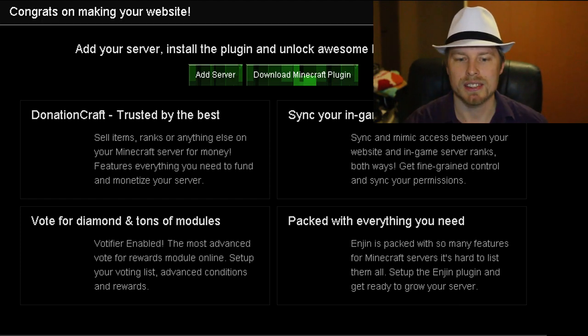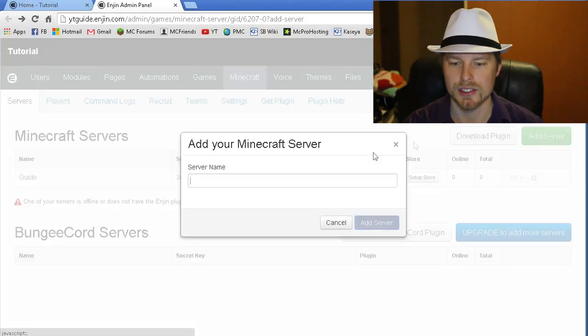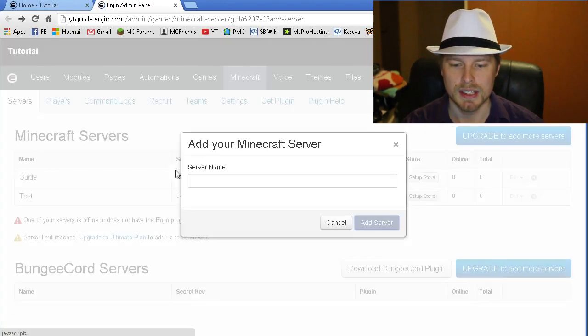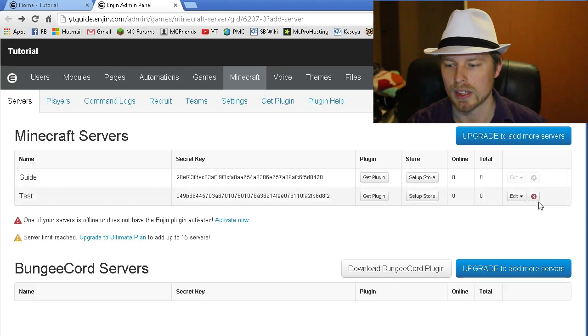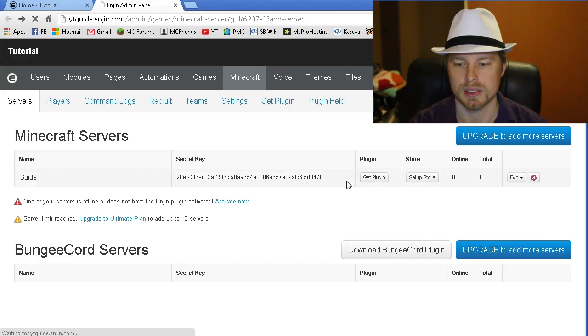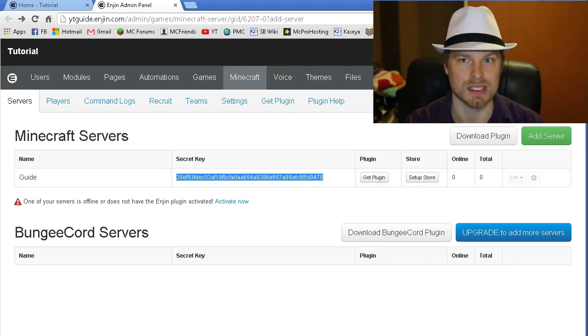Then you click Add Server, which brings you to a page where you add your server. You basically just put a server name in there — we'll put 'test' — and it adds it to the list and gives you a secret key. Without upgrading your plan you can only have two servers, but we'll go ahead and delete the extra one. Once you have a server name in there, it will have a secret key you'll need to copy.